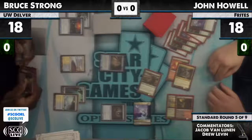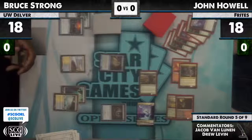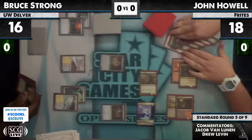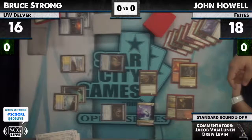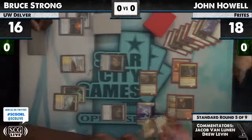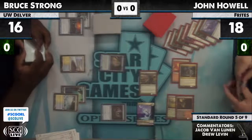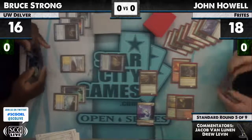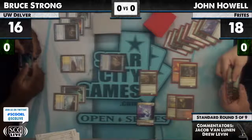Crater Hoof Behemoth and Blackcleave Cliffs — the two cards we can see so far. Bruce is probably like, 'oh man, he's playing the Building on a Budget deck. That deck's the best. Whoever wrote about that was a genius. I can never win. How am I going to beat Crater Hoof Behemoth? I should just scoop right now.' And that's what Crater Hoof Behemoth does, guys — it makes them scoop right now. Right meow.